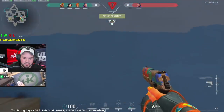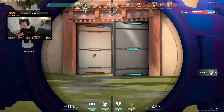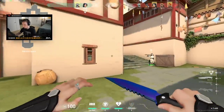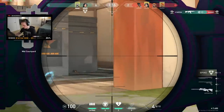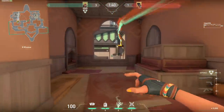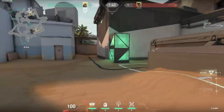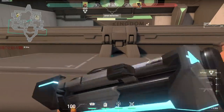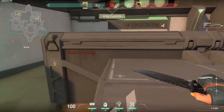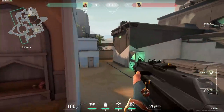Moving on to our 2nd ranked tip: try to memorize what areas of the map enemies are playing. Enemies will usually stick to the same site for the entire half, so on the attacker side, knowing which agent is playing where gives you a good idea of the enemy team's overall positioning. For example, if you pushed onto B site on Bind and only saw Phoenix there, you know one agent is on B and potentially four are on A.